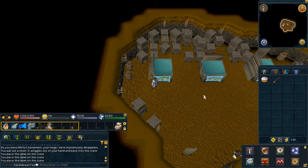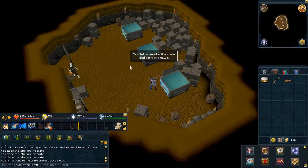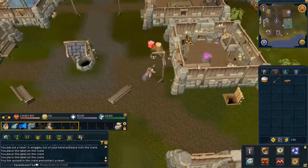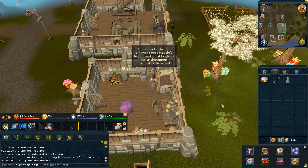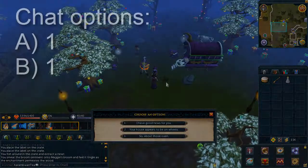Once all that is complete, take a newt as she requested. Use the ointment on the broom. Head back to Maggie where you started the quest and choose the chat options on screen.